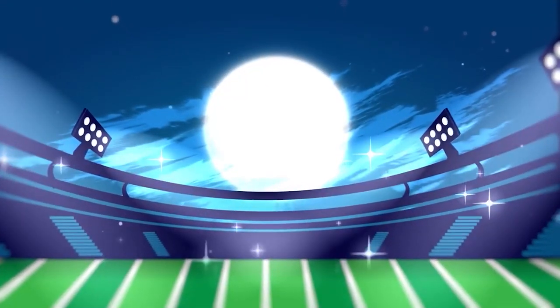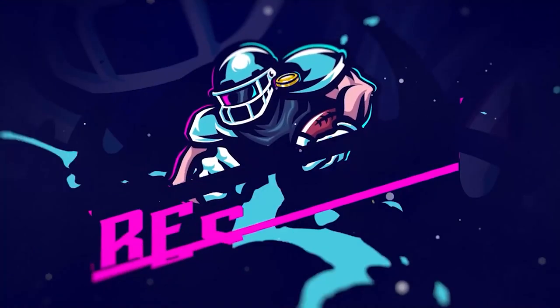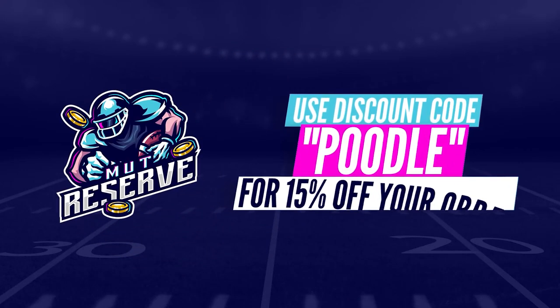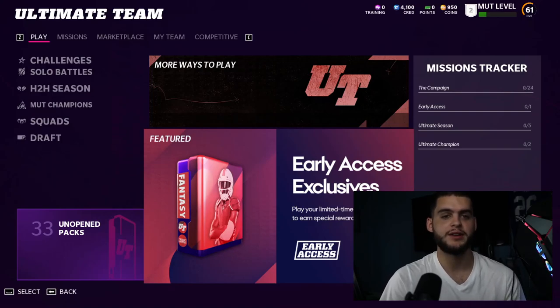If you guys are looking for super cheap, fast, and reliable Madden 22 Ultimate Team coins, look no further than my sponsor muttreserve.com. They're super awesome to work with and have 24/7 support. Head over to muttreserve.com and use code POODLE at checkout for 15% off your order.